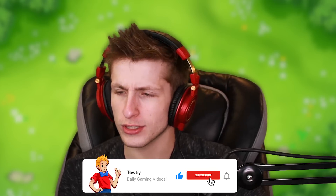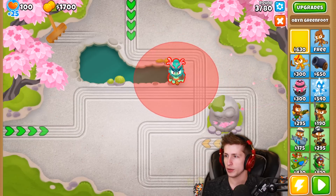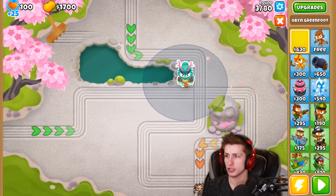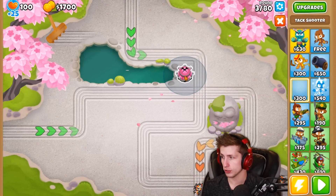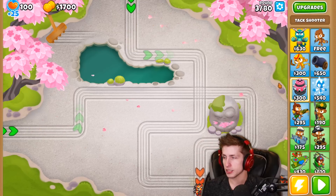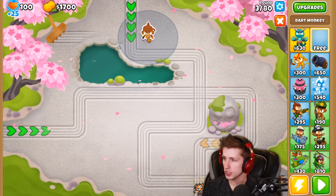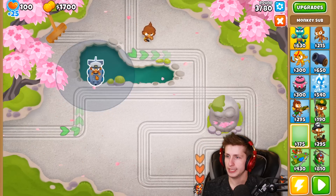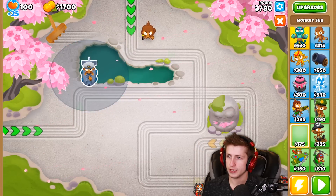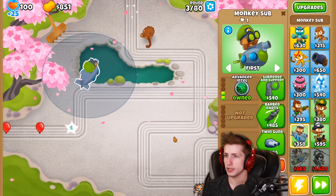If you guys are excited, you know what to do — hit that like button, subscribe, and turn on notifications. I'm deciding between a hero or Oban; Oban's pretty powerful and increases magic monkeys a bunch. But let's put down a free dart monkey here because it gets the most vision, and then we can get ourselves a submarine. We want the submarine right here with advanced intel — now we're ready to start this party.